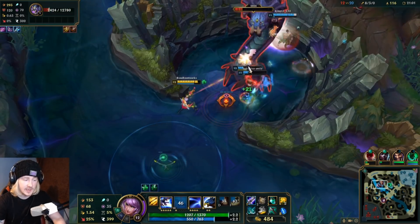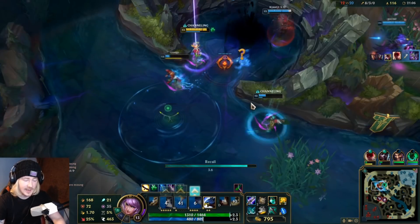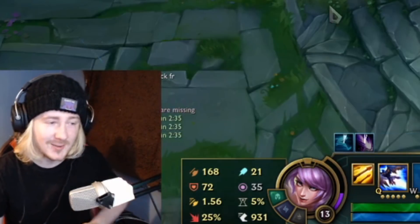Vi is up. If she just comes in and slaps Lee Sin, we're in some deep trouble. Everybody's almost dead — okay, we survived. We survived! We killed the raid boss.